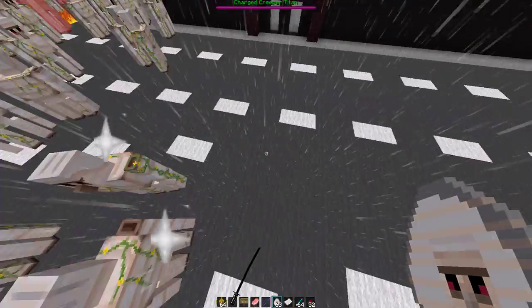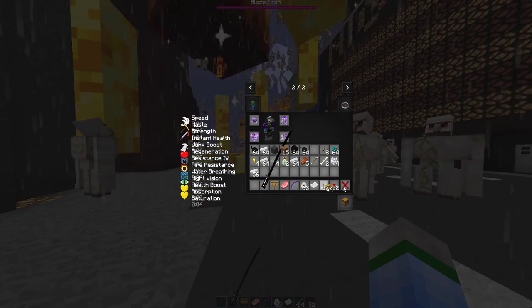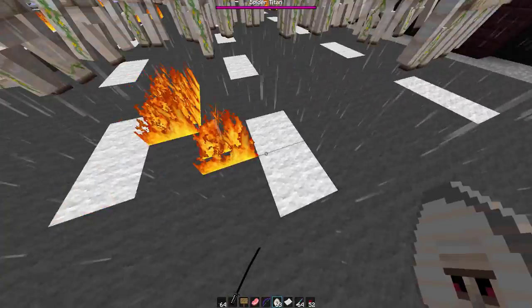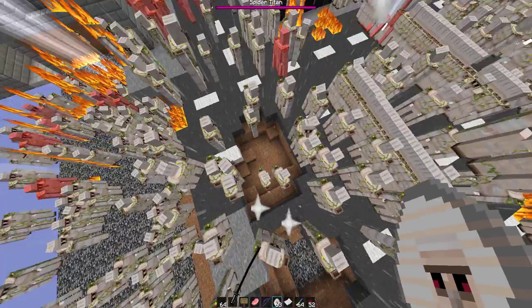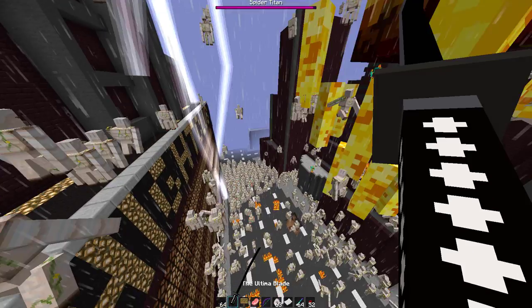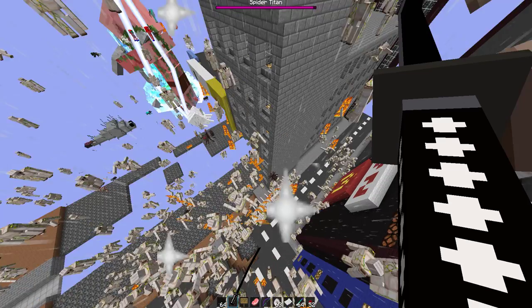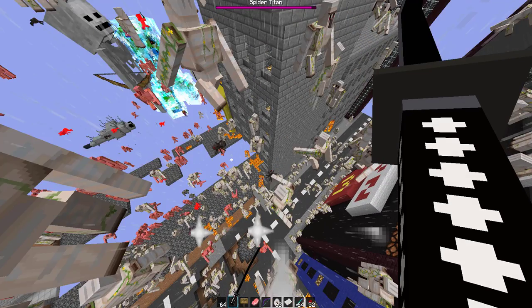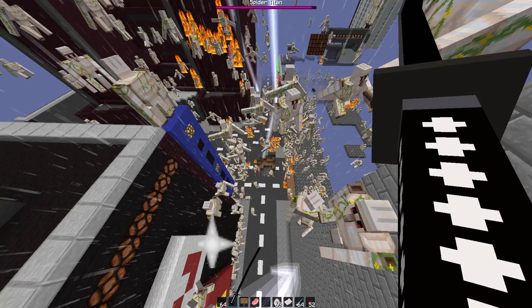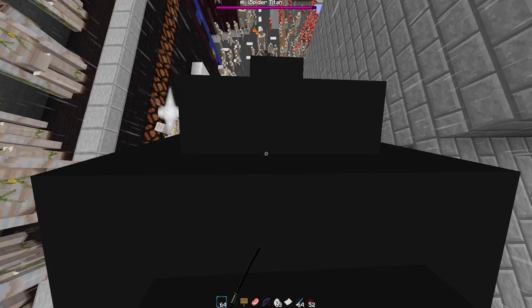The next one is the Blaze Titan - the last titan before Wither Silla. Blaze Titan will destroy a lot. This is the last titan before I had to cut off some mobs because it's just insane amounts of lag and I'm afraid what might happen to my computer. The last one is going to be Wither Silla. My FPS dropped so insanely - it actually fully froze there for a second.